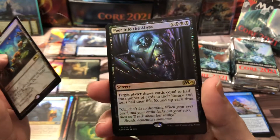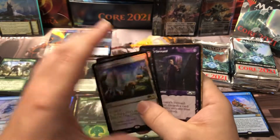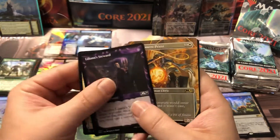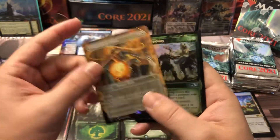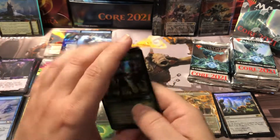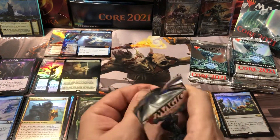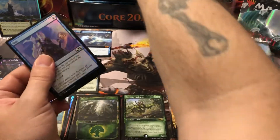With the Teferi's Tutelage and Peer into the Abyss together, people are milling opponents on like turn four and five — it's annoying. Pretty cool. I see another Containment Priest. So we got our couple alternate planeswalker arts non-foil, then another Containment Priest non-foil. Then a full Gruuk's Uprising and Liliana Steward — nothing good in the back of that one. That was a weird pack; the cards were okay but it wasn't foil, so not a really big pack that time.